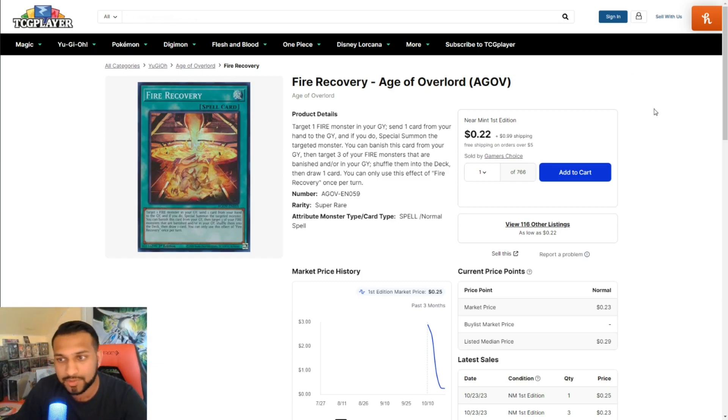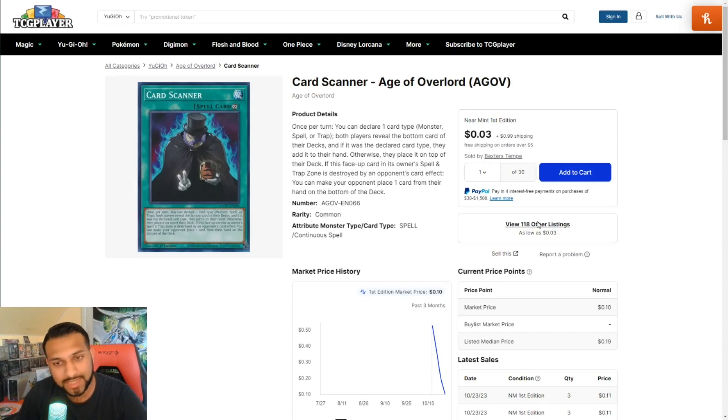Next we're looking at Card Scanner. Once per turn, you can declare one card type — monster, spell, or trap — and both players reveal the bottom card of their deck. If it matches the declared card type, they add it to their hand; otherwise, they place it on top of their deck. Also, if this face-up card in its owner's spell/trap zone is destroyed by an opponent's card effect, you can make your opponent place one card from their hand on the bottom of their deck. It's a fun, niche card — not going to be used in many things, but one to keep your eye on for rogue decks.